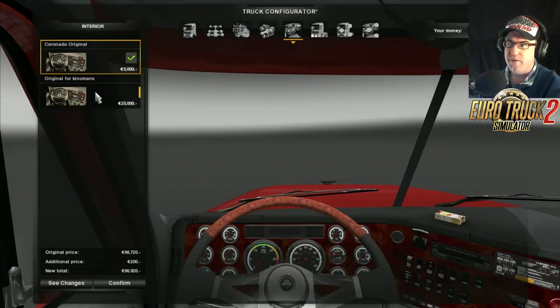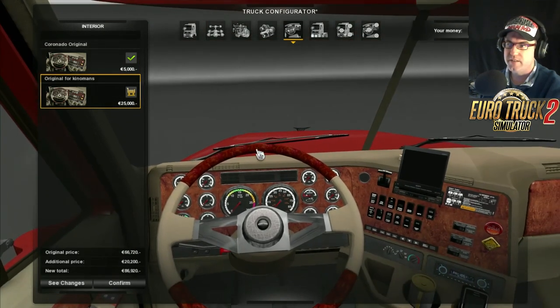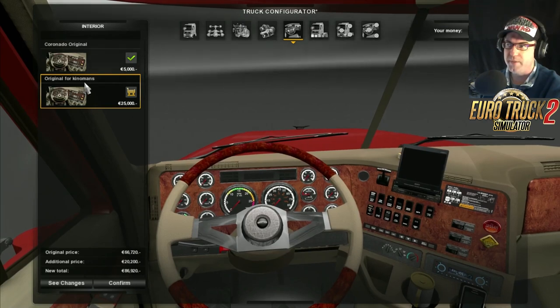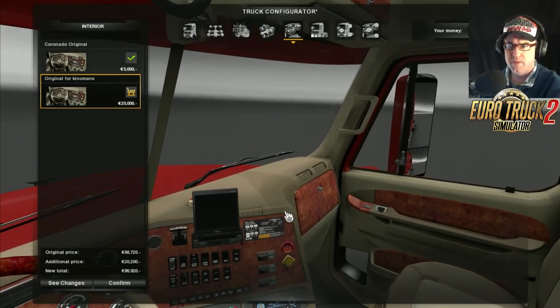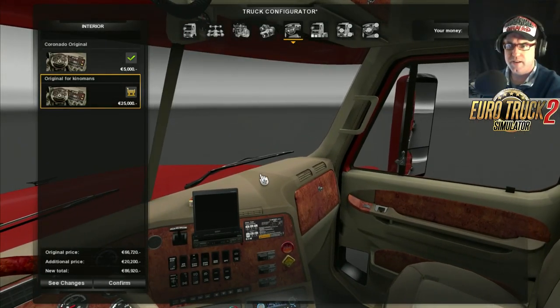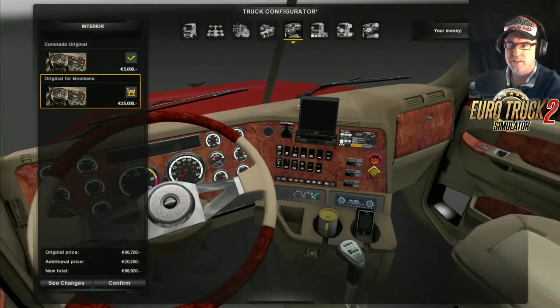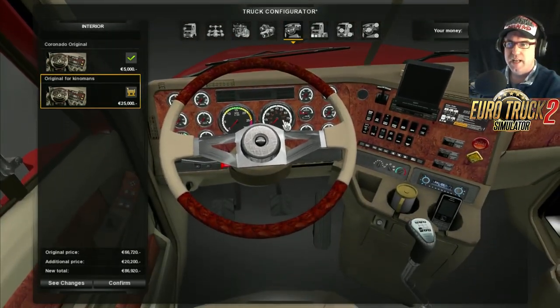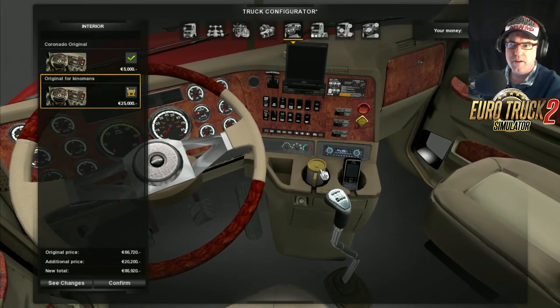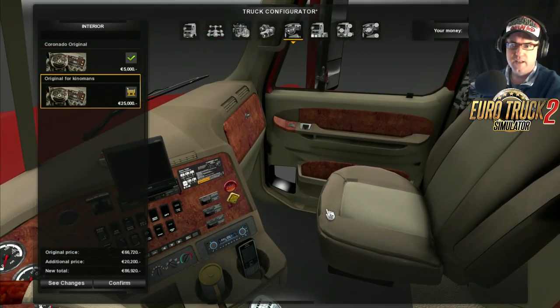For the interior, there is the Coronado Original and another interior option — that's actually not bad. Some parts of the model look really nicely done, but then you look at other parts and go, what happened there? There seem to be some shadowing issues. And there's a cable hanging down there — if that was my truck, I'd be straight on that. If it was a brand new truck, I wouldn't buy it with a cable hanging out.